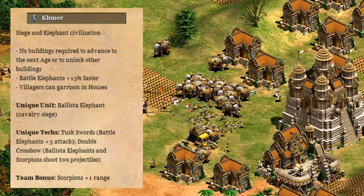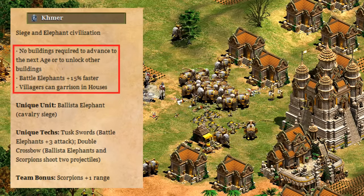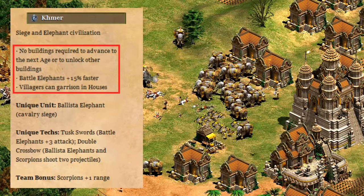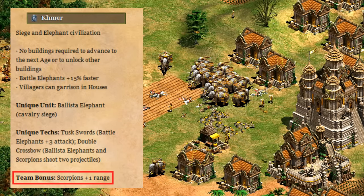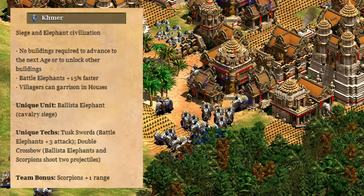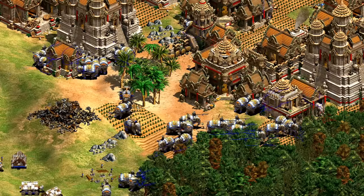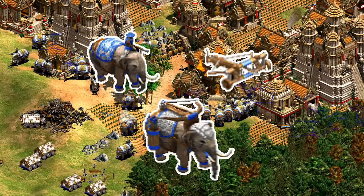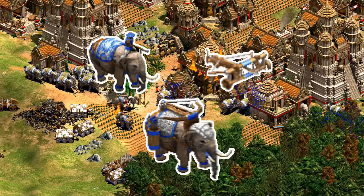To start at the beginning: when they were released in the Rise of the Rajas expansion of 2016, on the surface Khmer were very recognizable to a modern player. They required no prerequisite buildings to advance, battle elephants move faster, and villagers could garrison in houses — all just like today. They had their Ballista Elephant unique unit, the same unique techs, and a team bonus for plus one scorpion range. Battle elephants were a newly introduced unit with that expansion, and we hadn't really had a scorpion-focused civilization before, so Khmer were intended to be a funky, quick-to-age-up civ funneled into those two specialties.